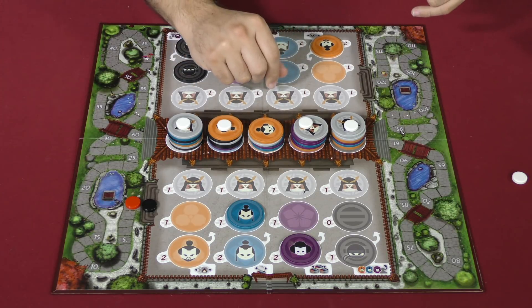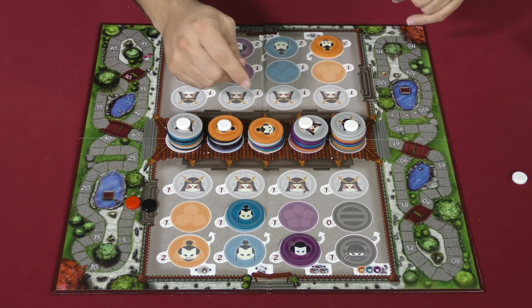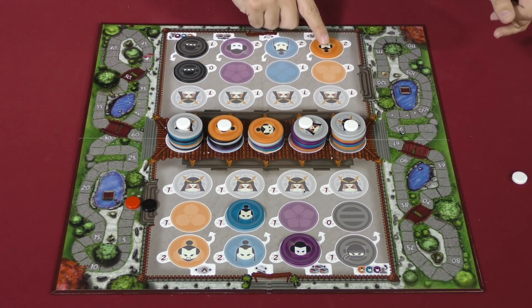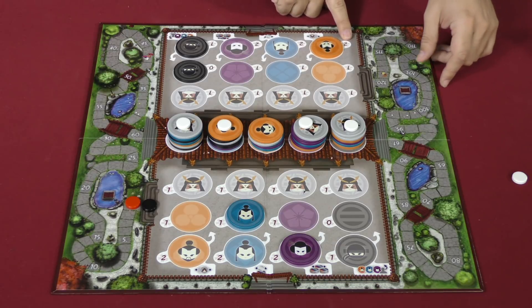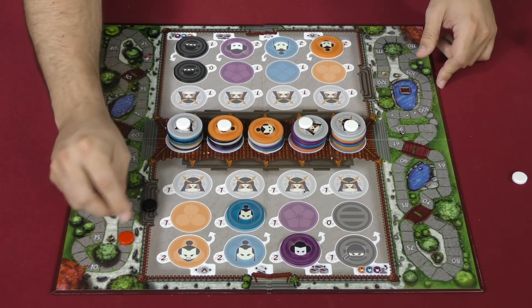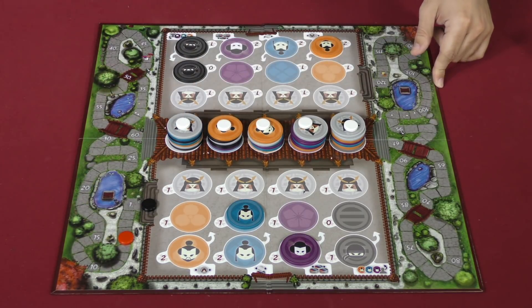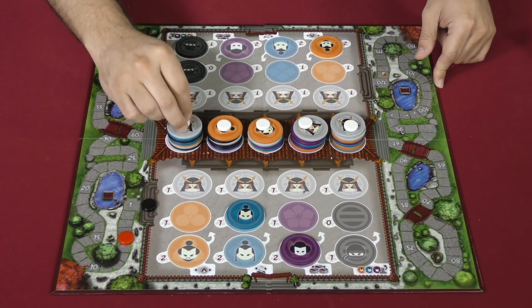That's way more beneficial to me than scoring blue, which just helps my opponent. I've got one of those characters back here worth two victory points, times two showing — that's four points. None for my opponent. Then I have to mark this, which means on their turn they get a brand new slate and can take from anywhere.